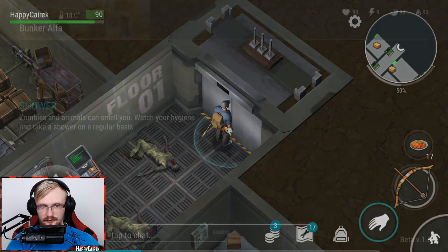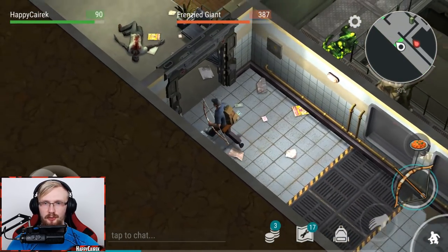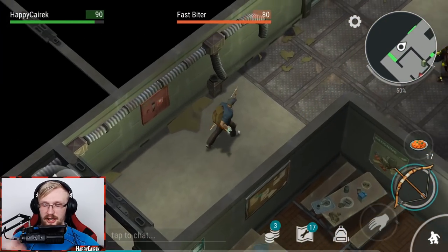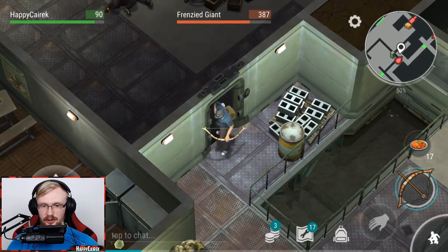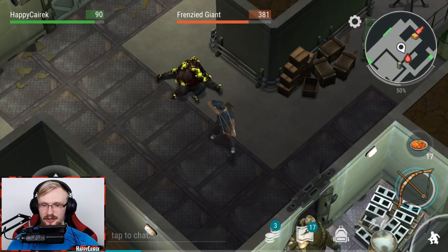He already started moving back from his place - we took 113 damage from him. With the bow, it's way, way harder. Before it was doing 13 damage; now it's not really that great. But you can still kill Frenzy Giants with bows. If you don't have any guns, use bows. In my opinion though, you should be able to save a couple of glocks.